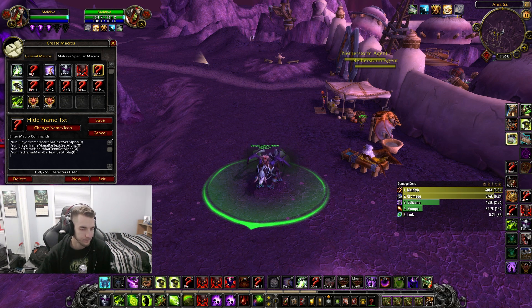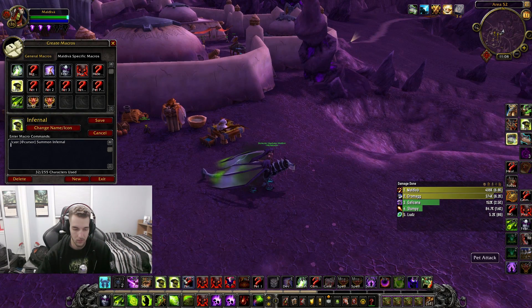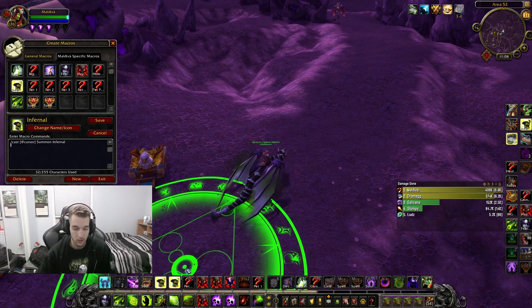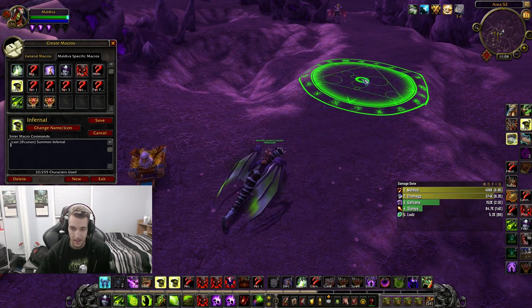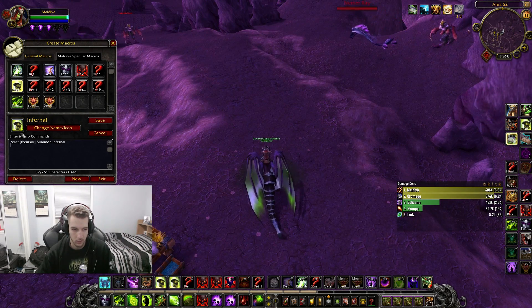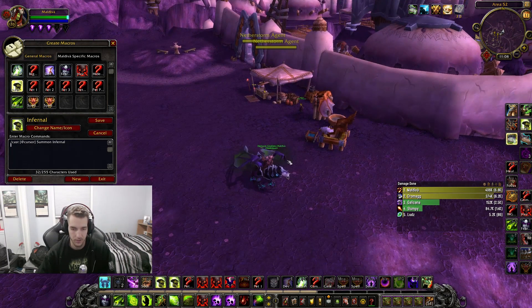This is a very handy macro — instead of having to click your infernal, aim where you're going to drop it, and then click down, you just press this button and it instantly drops the infernal wherever your cursor is. It'll save a lot of time and is super handy for me.